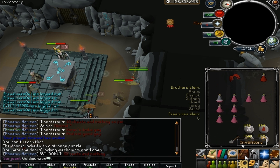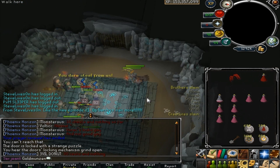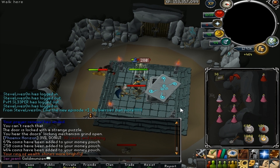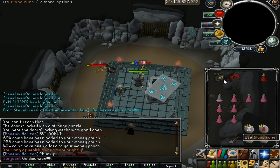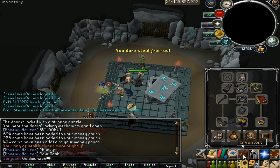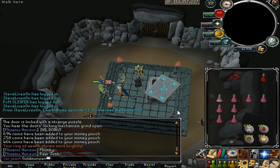Okay, we are here at the twelfth and last chest for this episode. And we got jack squat diddly shit. At least we got some more blood runes. Look at all these bolt racks. Let's go look at my tab so you guys can see how the new armor looks. Well, we'll be right back.